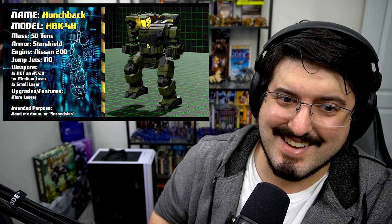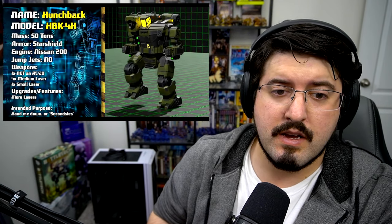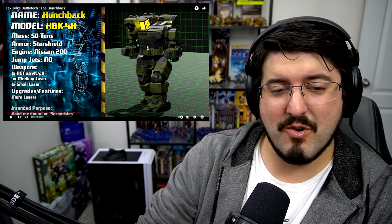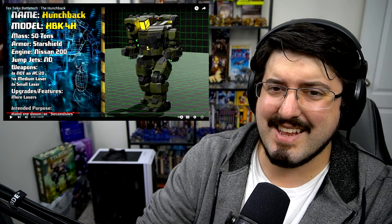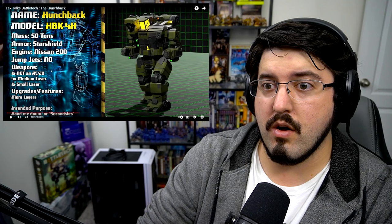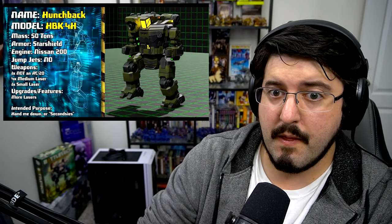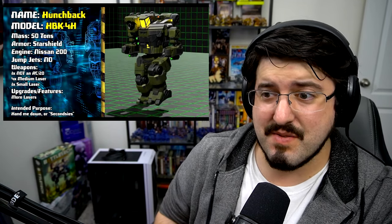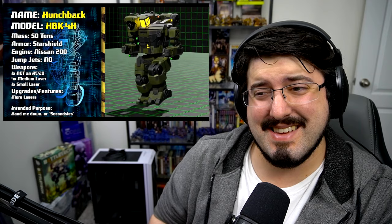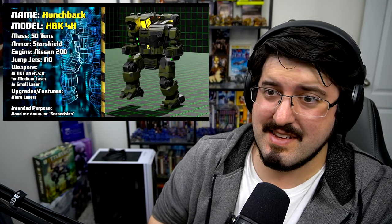Also, more lasers - the K4H was introduced in 2850 as an austerity downgrade by many Hunchback enthusiasts, replacing the AC-20 with an AC-10 in exchange for two additional medium lasers in the torso. So they saw 'AC-20, more lasers, nice' and then - oh wait, not an AC-20. That would hurt. At that point just get something else, unless you're loading up with all the lasers - disco laser Hunchback is a thing. It's sometimes used as a cheaper Hunchback for militia or local security forces and serves as a training platform.